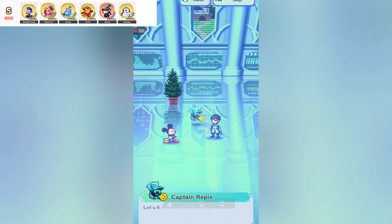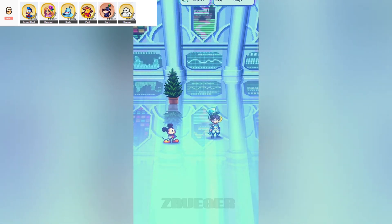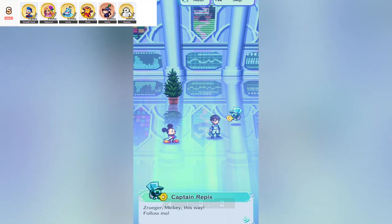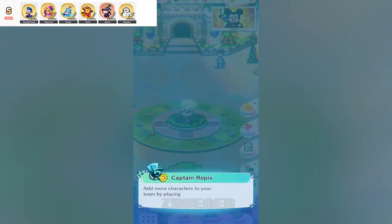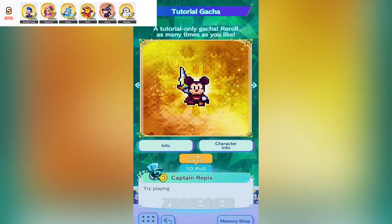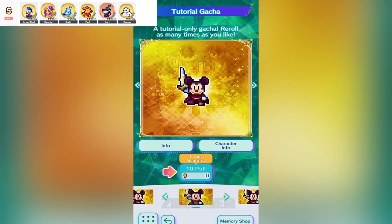Shifting gears a bit to the support squad, Enchanted Princess Rapunzel is an absolute lifesaver — literally. She not only heals HP, but also cures paralysis, which can be a game changer in those intense boss fights. And with her limit break, she even removes skill lock effects. So if you're tired of your heroes getting frozen out of using their skills, Rapunzel's got your back. She's the ultimate support queen, and her utility is off the charts.